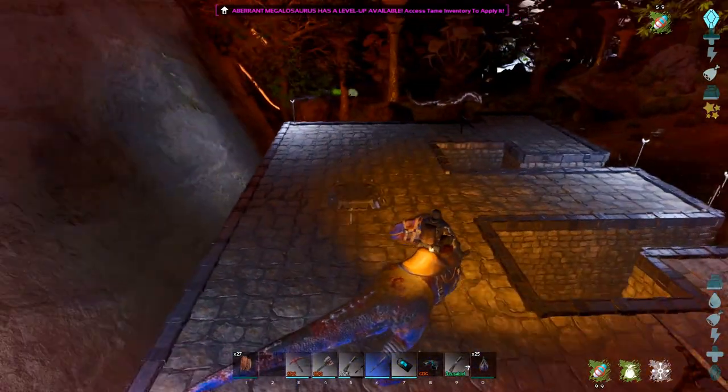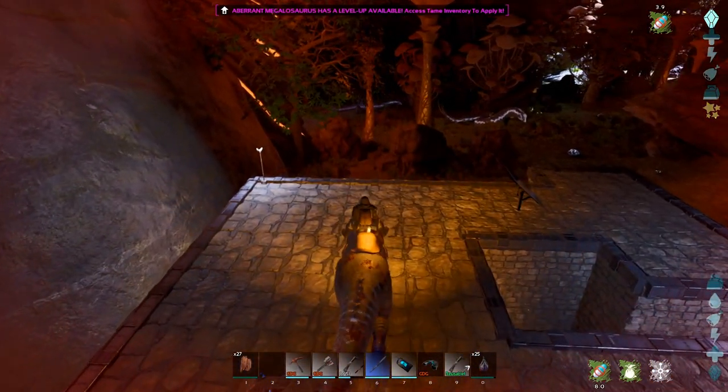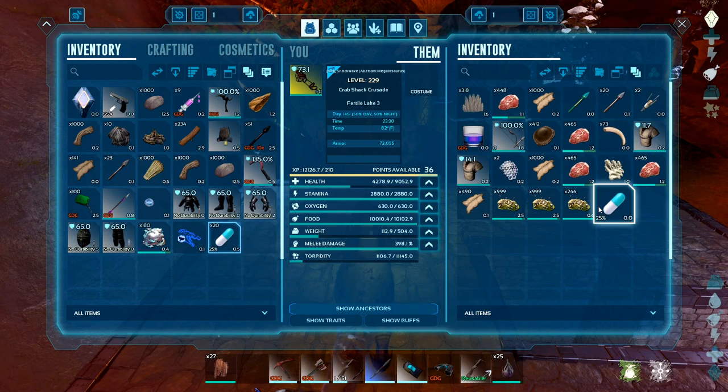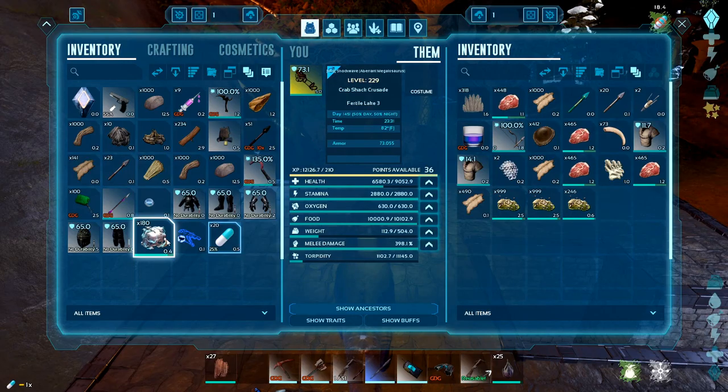Do you have any? Oh, you have one of my power shots — that's good. Oh, you have a bunch of levels. I've got to give you a few of these healing pills because that was a little too close for comfort.